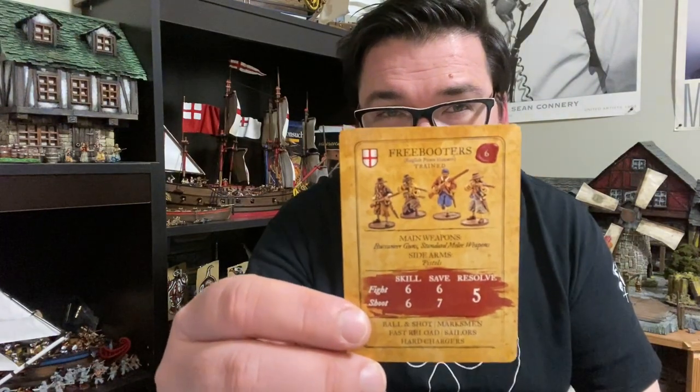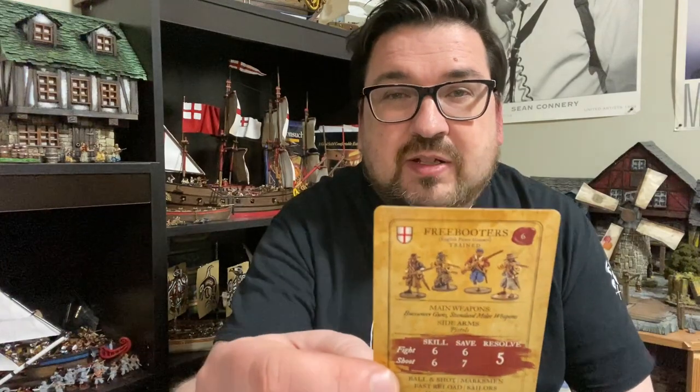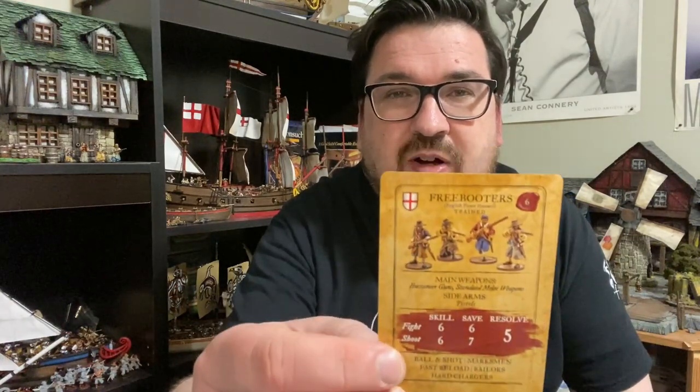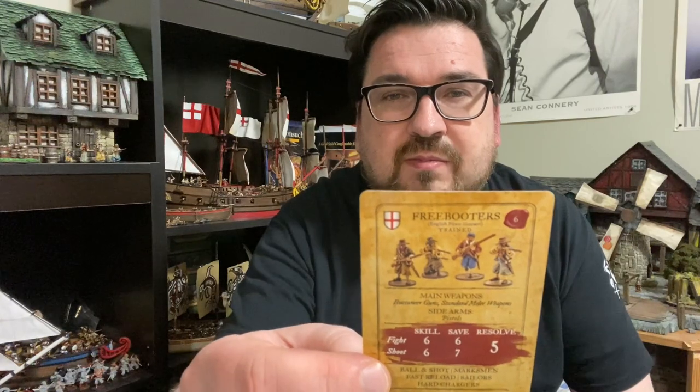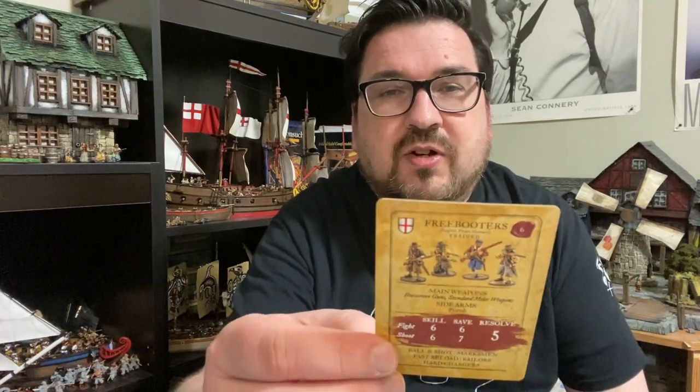Let's take a look at one of their game cards. This is from the Pirate Hunter faction — some of them vary depending on what faction you have them in. This particular card has Ball and Shot, Marksmen, Fast Reloads, Sailors, and Hard Charges. They have melee weapons, sidearm pistols, long-range muskets, good sailors, and quick reloads. They have a lot of pluses on their side.